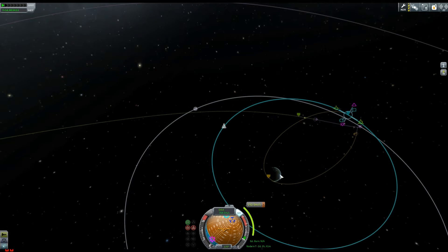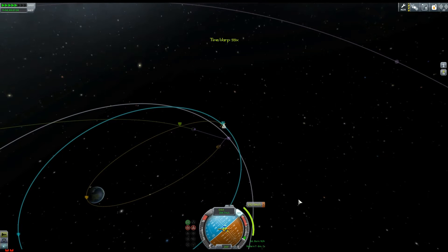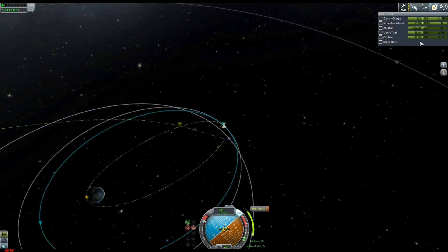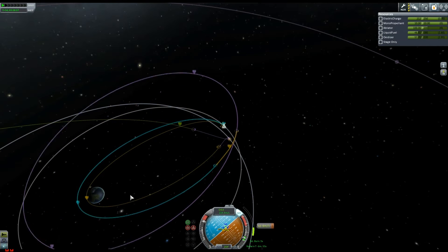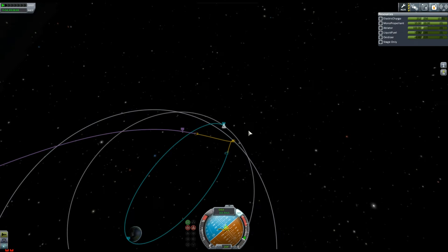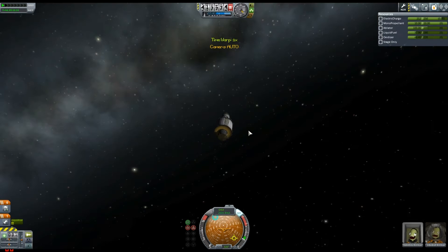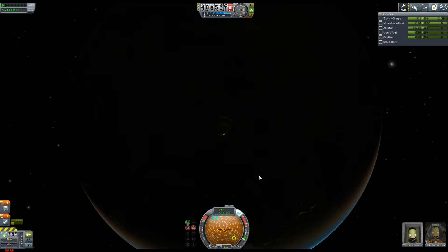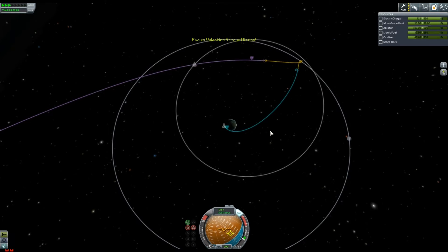This is all to do with creating the maneuver necessary to get back to Earth — sorry, I say Earth, I mean Kerbin. Looks so much like Earth! Even though I've got a maneuver that gets me in towards Kerbin, you still have to be relatively safe and plan your entry carefully.